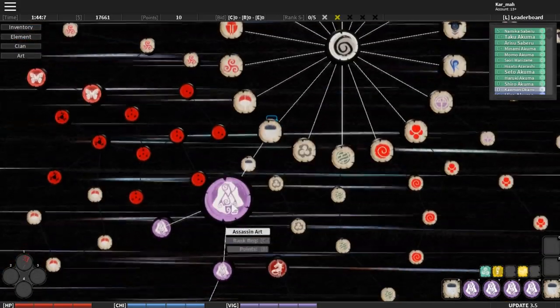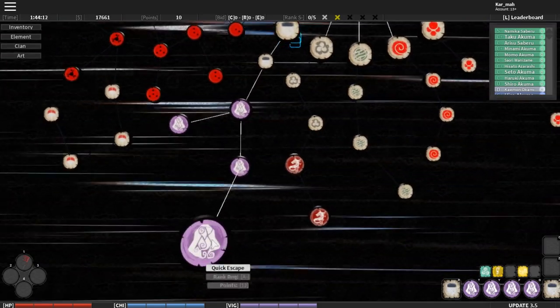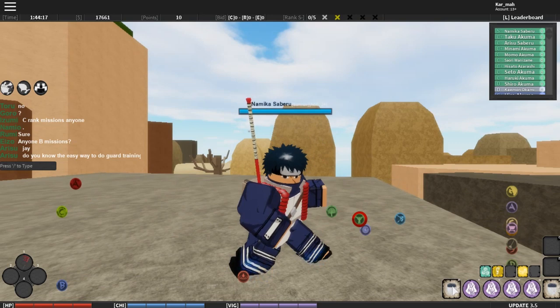I'm going to say them all at once: Silver Chi, Assassin Art which is a passive, Hostage Grip, Peri Dash, and Quick Escape — and they're right in order. So the first one we have is Silver Chi.